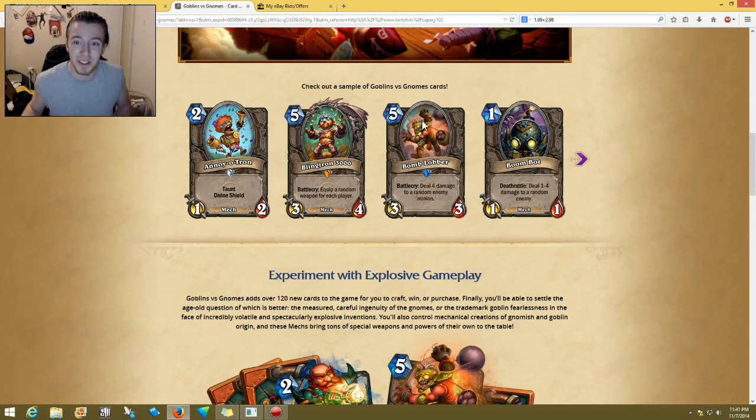I found some very interesting ones — there are some that are really, really good. So let's start with the first one. It's a two-cost 1/2 called Annoyotron. That was the first card I saw when I was looking at this earlier today, and I thought that was pretty funny. It's a taunt with divine shield. In my opinion it doesn't seem too bad, but it is a two-drop with only one attack. I don't think people are really going to be using this — personally I don't think a lot of pros are going to be using it.